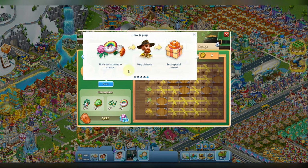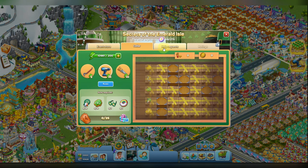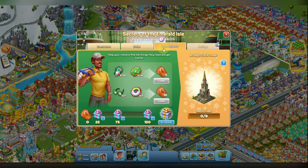You can also find special items that help citizens and get a special reward. The help requests are here, and if you provide help nine times, you will be able to receive this beautiful clock tower. It will be dropping daffodils.